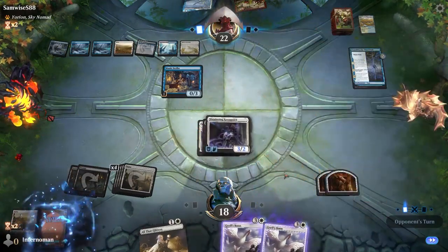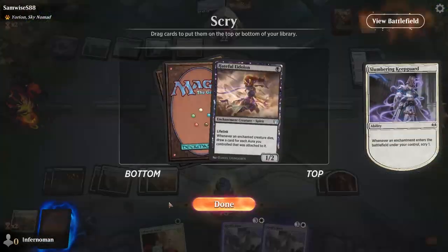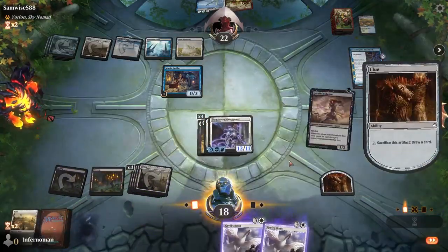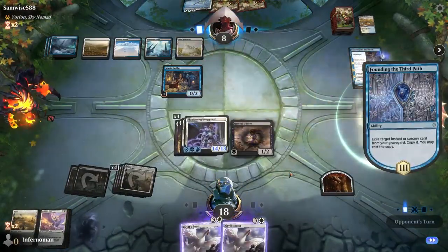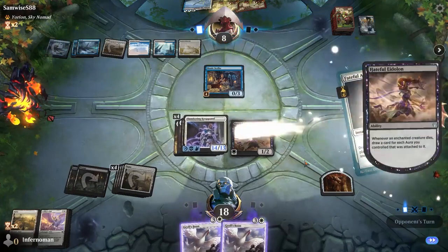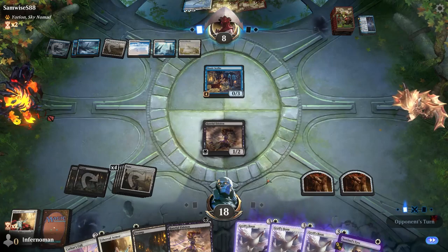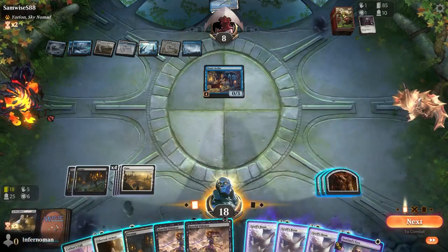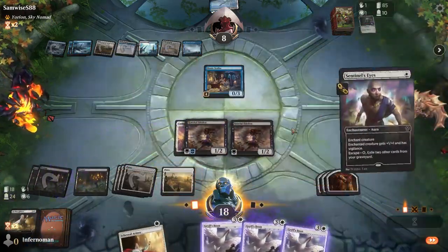Hold on to Mire's Grasp until you need to get rid of specific targets causing problems — such as lords for Goblin or Elf decks. Once you can put down Ethereal Armor, All That Glitters, or Michiko's Reign of Truth, get that big massive pump to hopefully close out the game in one or two turns. If you expect your opponent has wraths or removal, hold on to your Orzhov Charm to protect everything, bounce it back to hand, and redeploy next turn to keep applying pressure.